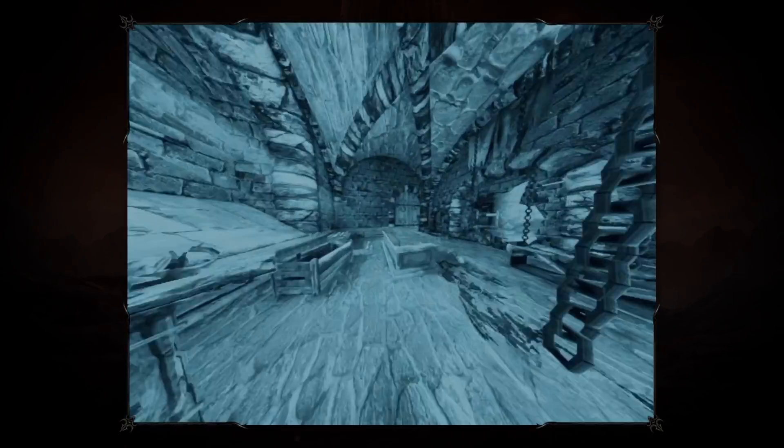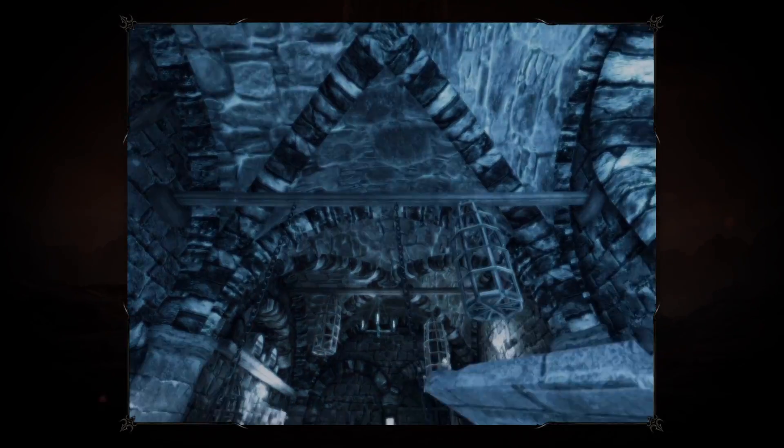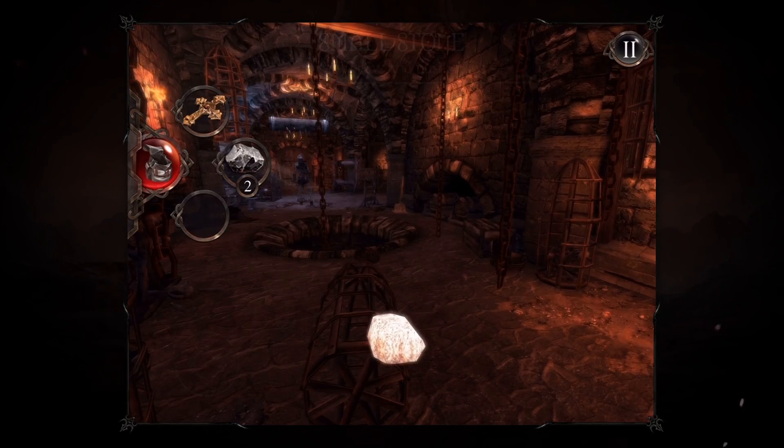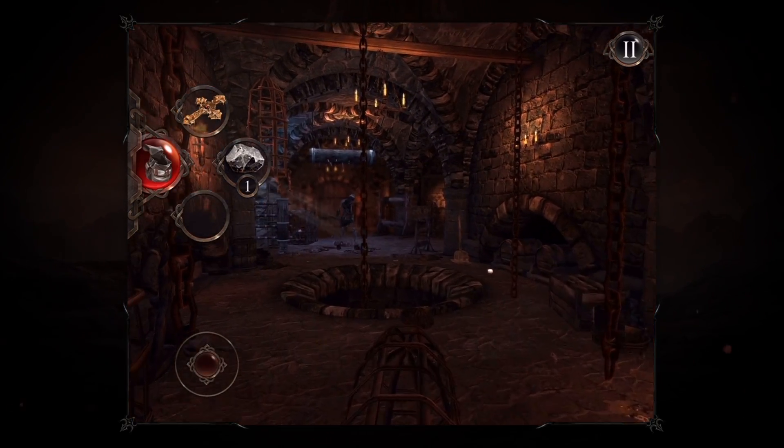In Hell Raid The Escape, you are a soul trapped in a magic prison where those like you suffer eternal torments. To flee from this horrible place you must defeat watchful guards and overcome deadly traps.